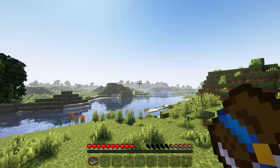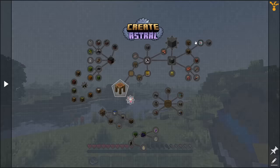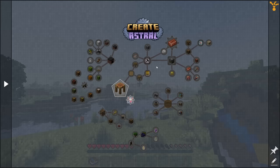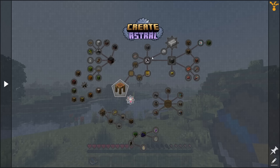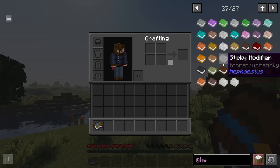Everything is done through the quest book. One of our first quests is just to get a crafting table and we'll get a bed. Moving into what looks like Tinker's Construct — which it is — but since we're playing in a Fabric mod pack, it's called Hephaestus. Hephaestus is a forge god, which fits the Tinker's theme.